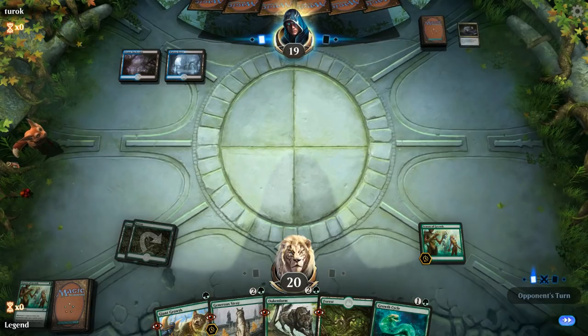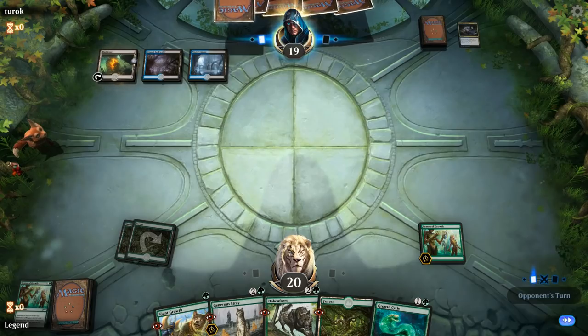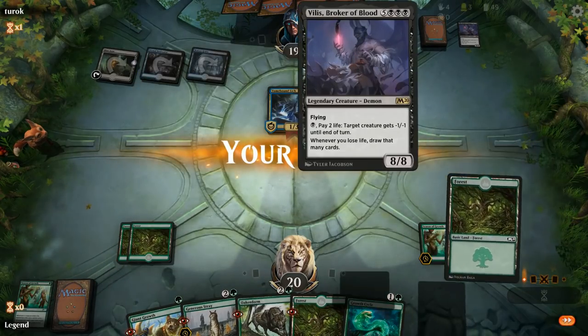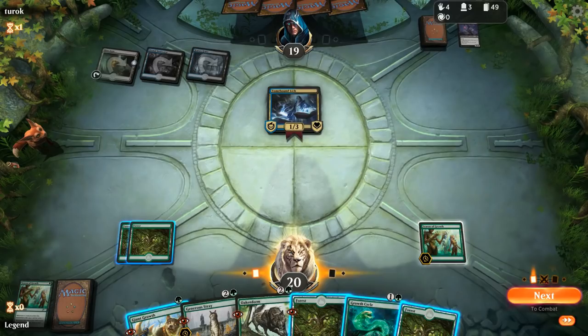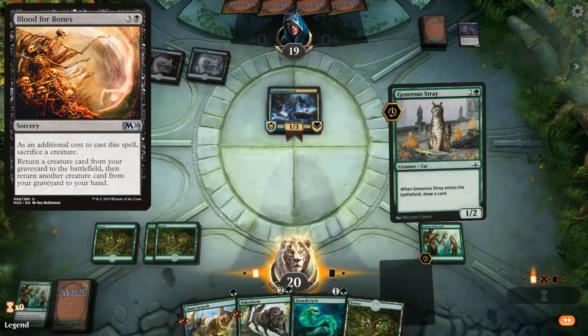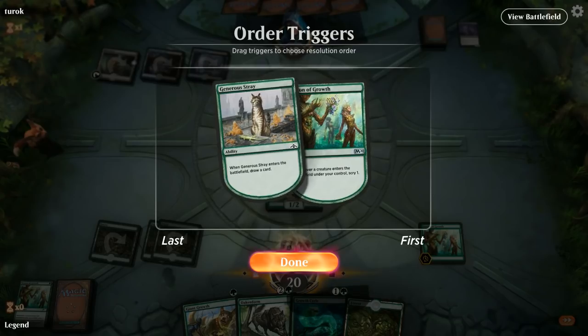Next turn we can hope to play Generous Stray — we get to scry one first from Season of Growth and then draw a card. The Tomebound Lich points towards some sort of reanimator deck as our opponent discards Vilis, Broker of Blood — so they could potentially reanimate that next turn with a Blood for Bones. There's not much we can do about it.